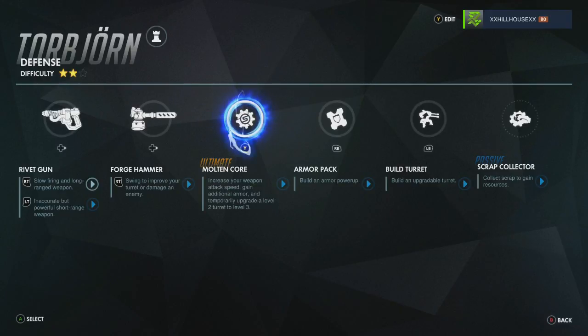Next is your ultimate, which is your molten core. You can wipe an entire team with your turret and your Torbjorn if you time this right and you aim right — it's very useful and very powerful. And if you time it with Orisa's ultimate, it can be extremely dangerous.